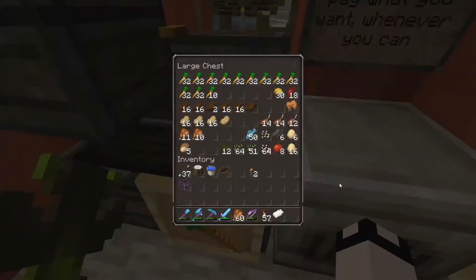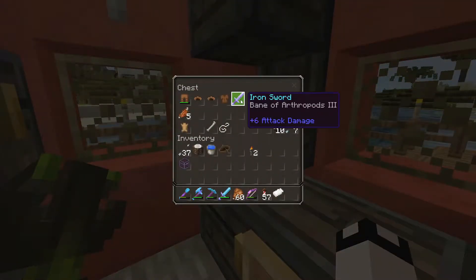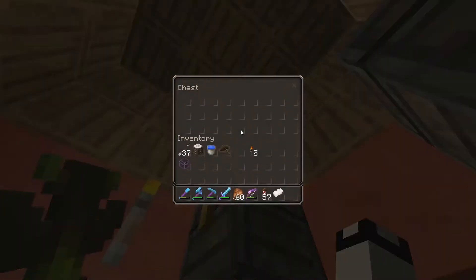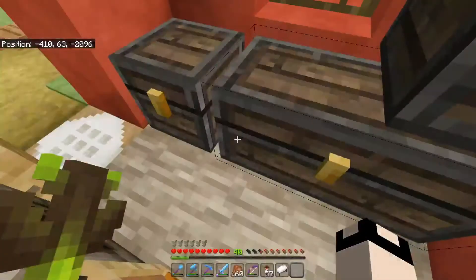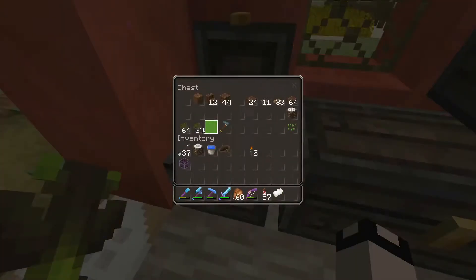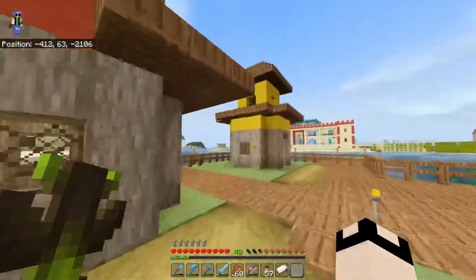General store - what's in the general store today? Food items, arthropods, stone tools, raw food, empties. Random wood stuff, cache of saplings.